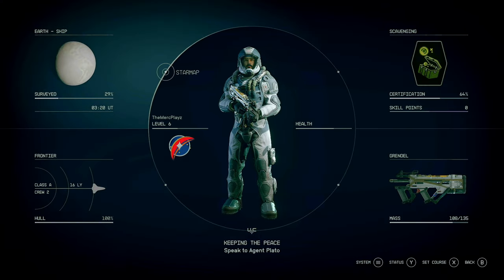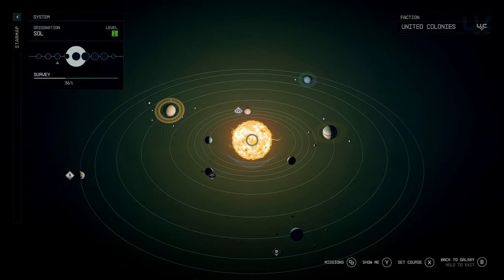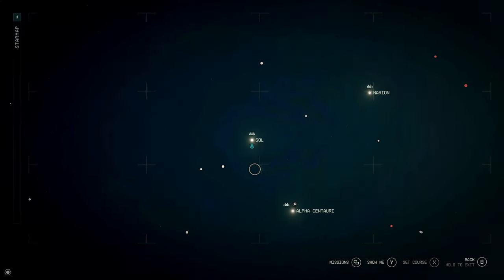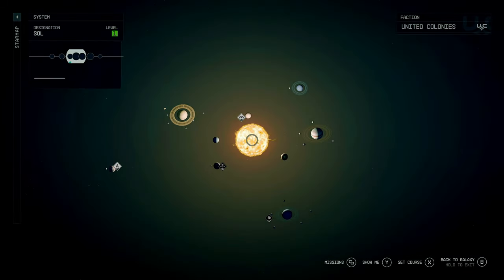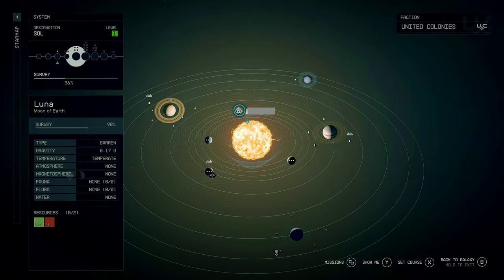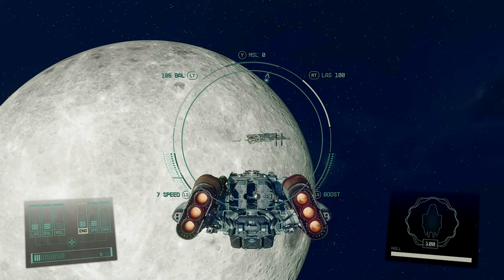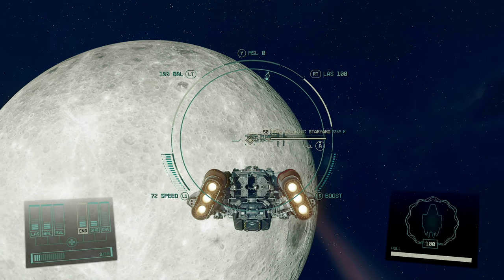To begin, you want to head over to the Star Chart and go to the Sol System right next to the Alpha Centauri System. Once you click on Sol, you want to click on Luna. Once you arrive in Luna, there will be a space station called the Galactic Star Yard. This is where you want to dock in order to get the outfit.